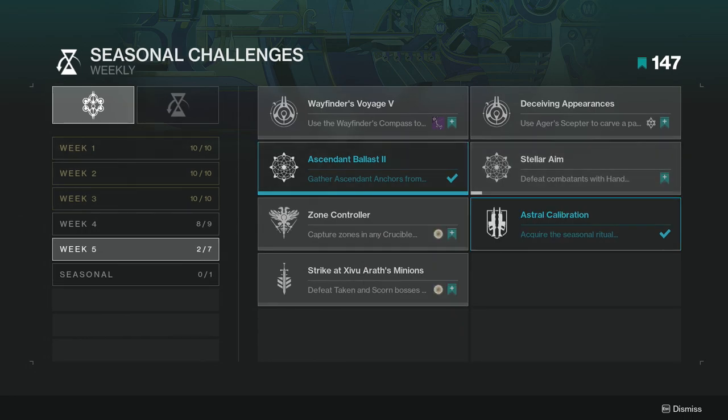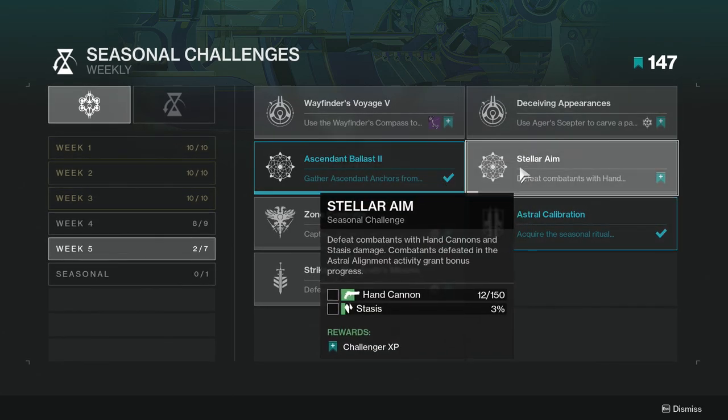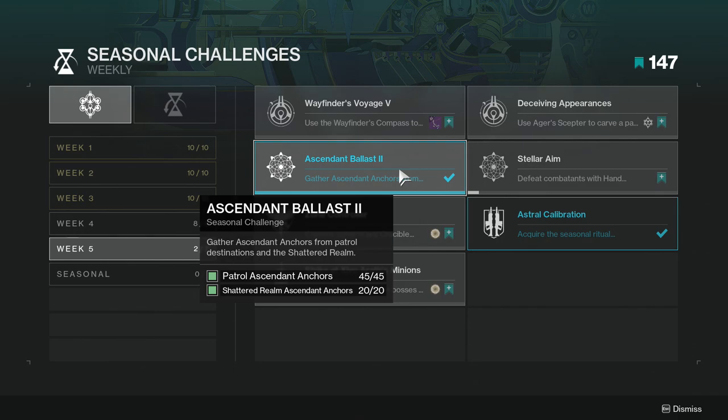Stellar Aim: defeat combatants with hand cannons and stasis damage — combatants defeated in Astral Alignment activity grant bonus progress. This one's actually going to be pretty simple, considering we already have a hand cannon that does stasis damage, which is Vespula — this season's hand cannon — so you might want to pair that together.